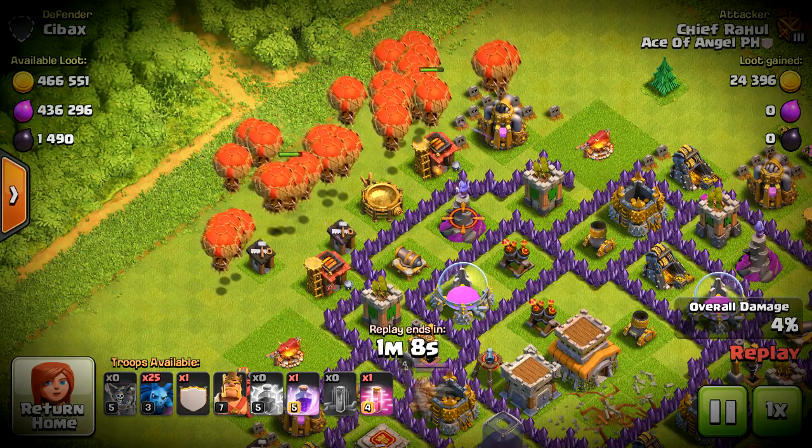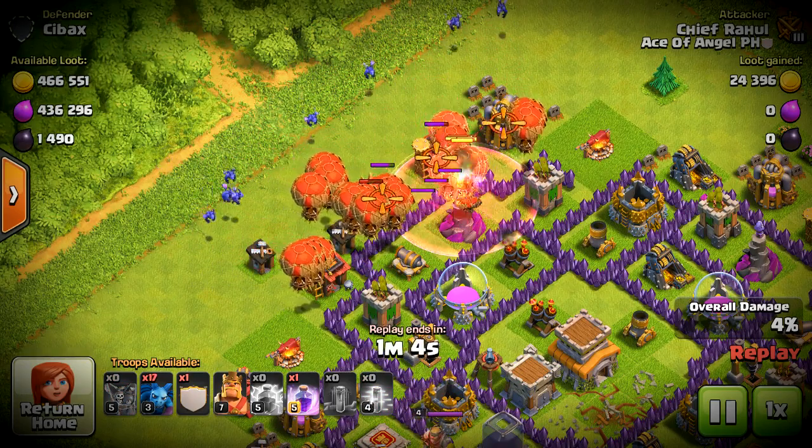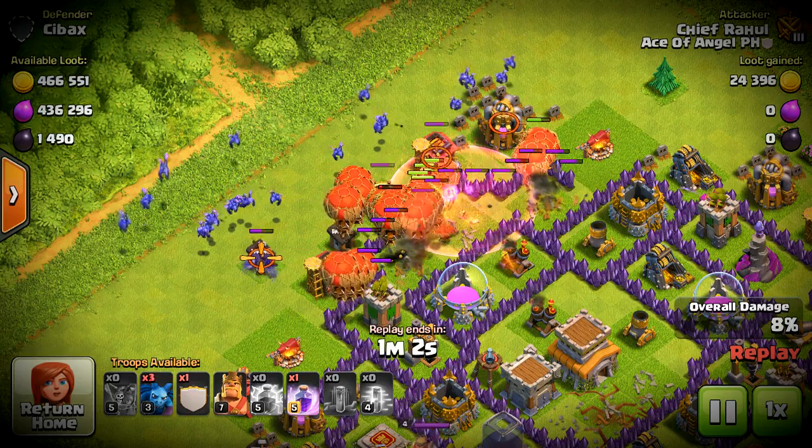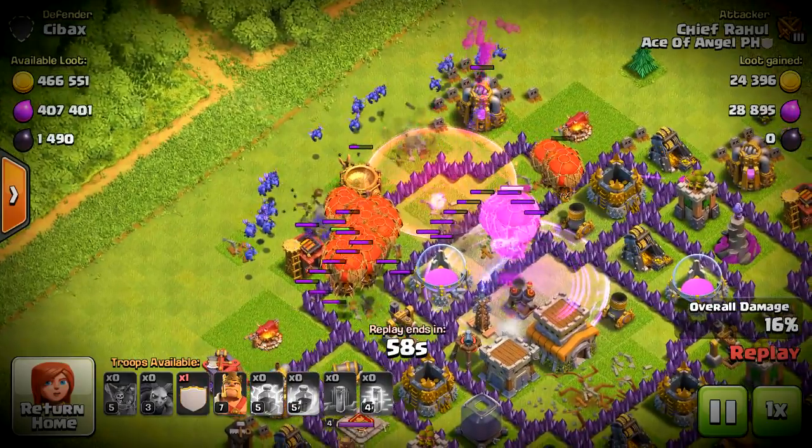Balloons and minions is a very simple and straightforward attack strategy to use, and it can be used to pretty much beat any base and get all that loot on the outside or more towards the core.